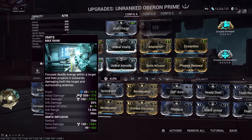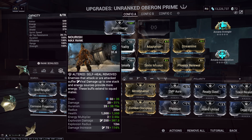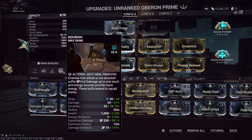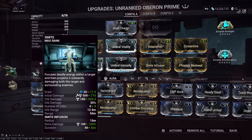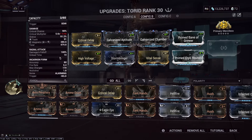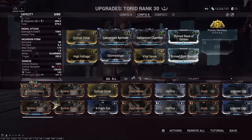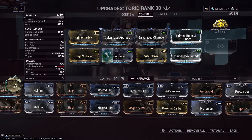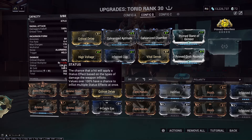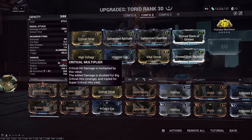We have radiation from Smite Infusion and we have Nourish giving viral damage, which is also about to get nerfed — so the viral damage won't overweigh corrosive and radiation, which we care more about. It already doesn't, but after the nerf it'll be even better. So we have corrosive and cold — cold is nice because it increases crit damage on the weapon.